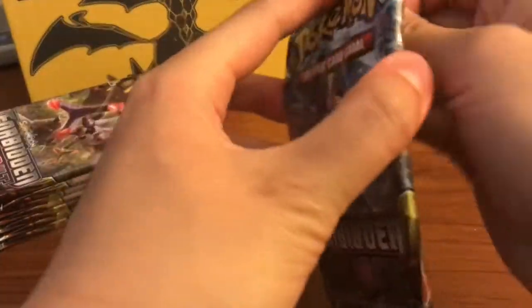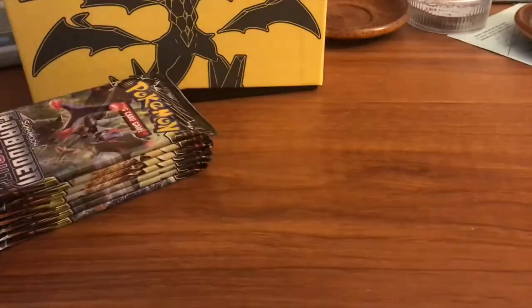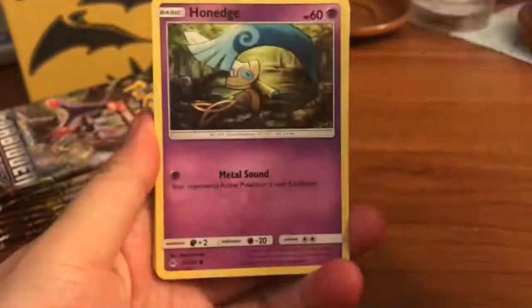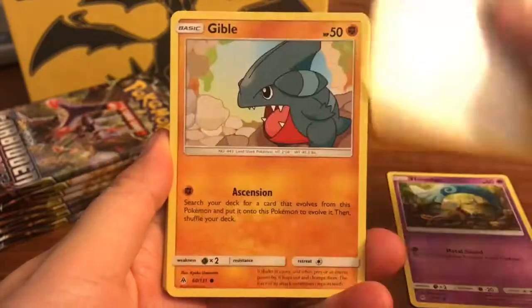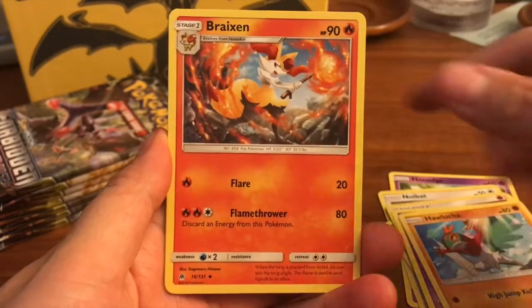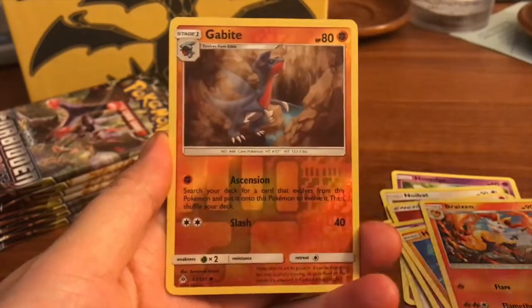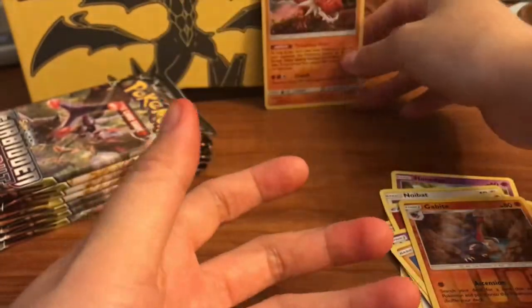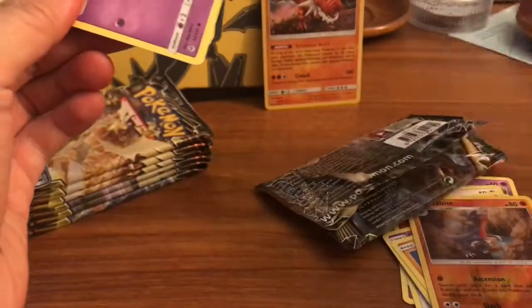I am dying to get a Greninja hyper rare — it's one of the hardest cards to get. But it doesn't even matter, I just want to get something, because last time was a bust. Alright guys, we got a Honedge, Noibat, Gible, Exeggcute, Goomy, Fire Energy, the Blade, Hawlucha Break, a Gabite reverse, and our rare is a Tyrantrum holo — very cool! Hollow first pack in!